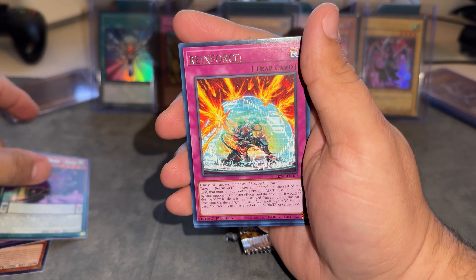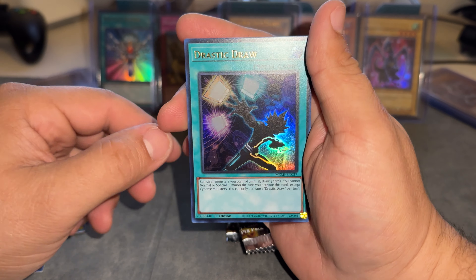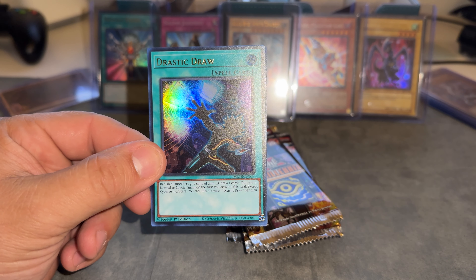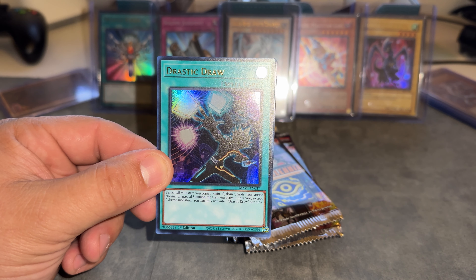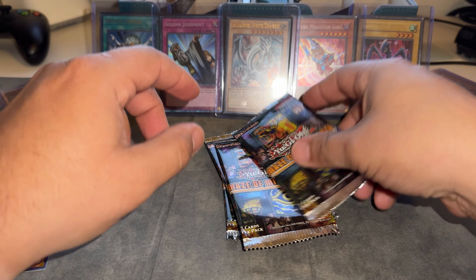Let's see what the next one should be. Drastic Draw — is this the Ultra? Yeah. Let's see what this one's going for. Drastic Draw is $0.77. Let's go. Alright, let's keep going.